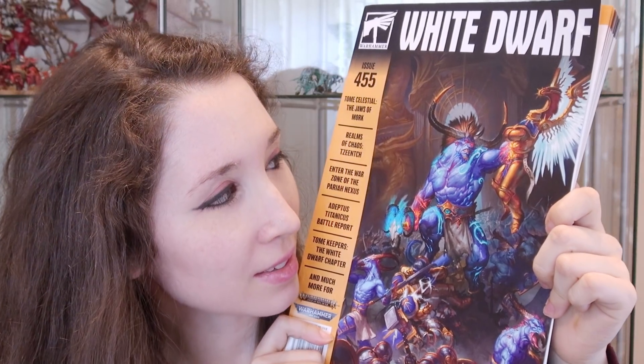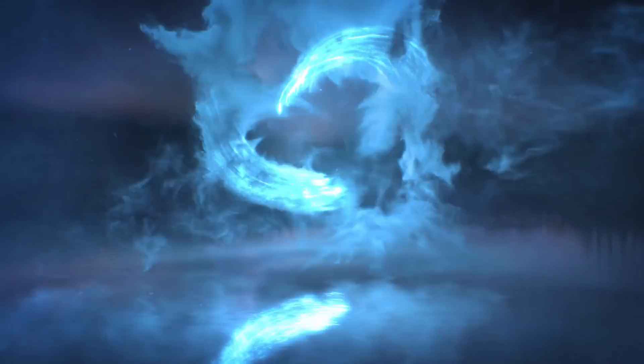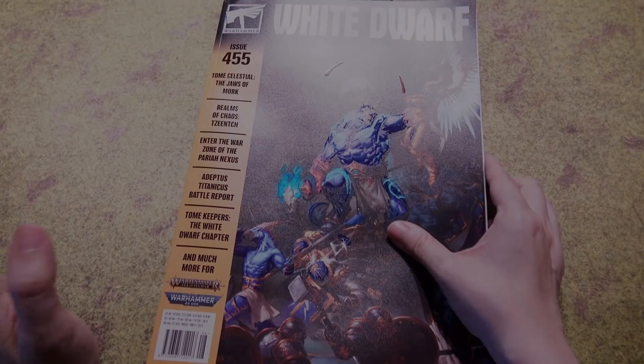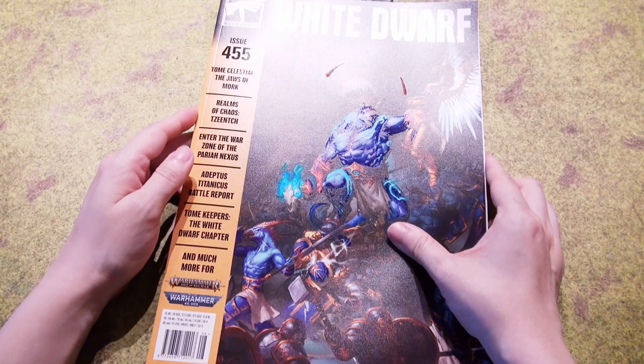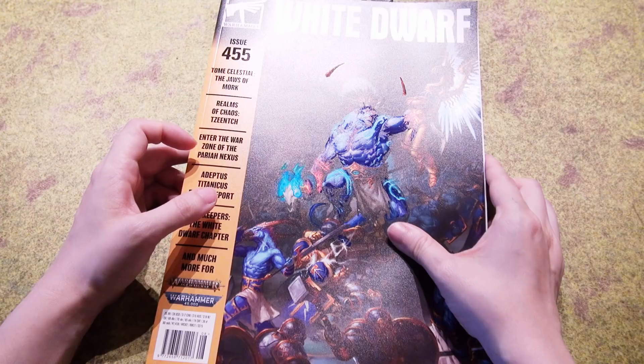Hi, this is Naomi with Sword and Steel. Today, since I'm waiting for paint to dry, I thought I would open up and enjoy this White Dwarf. Let's see what rules are inside perhaps and what we might get out of this. We're at issue 455 and there is going to be Tome Celestial, The Jaws of Mork, Realm of Chaos, Zinch - I am very curious what that's going to look like.